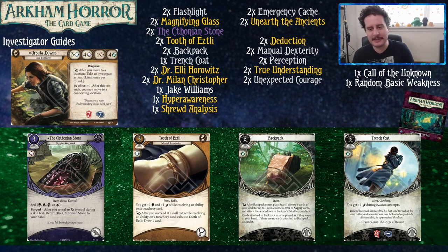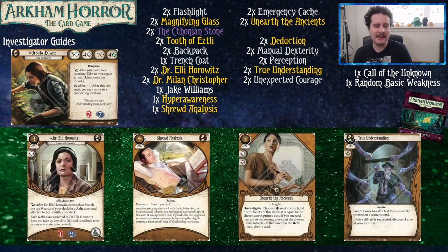Trench Coat gives you two extra meat damage and also gives you plus one during evasion attempts, so you evade at five without anything else — neither of those things is bad. It's kind of nice. Ursula can be a very self-sufficient clue getter if you are the clue getter for the team. Three money is a little pricey, and this whole deck is a little expensive, but you can usually fund it with Dr. Milan.